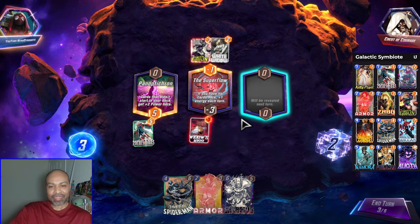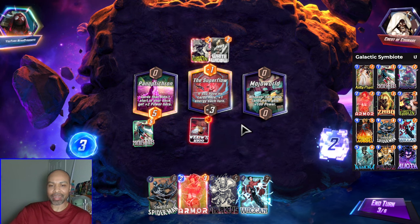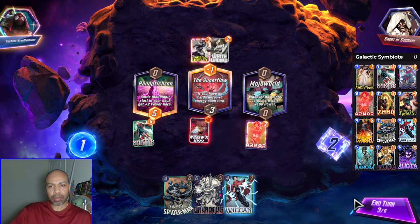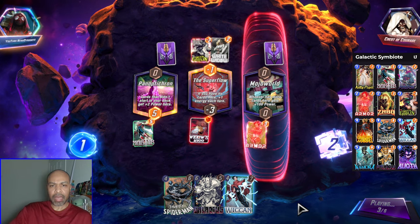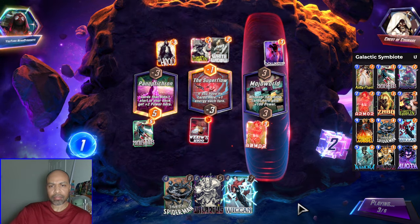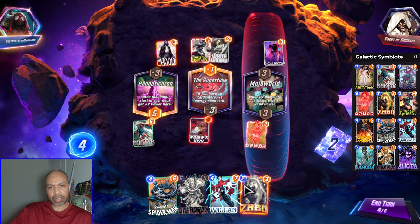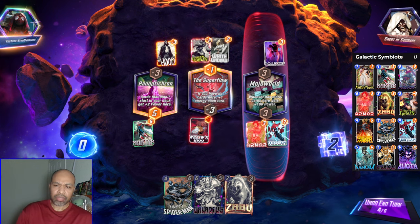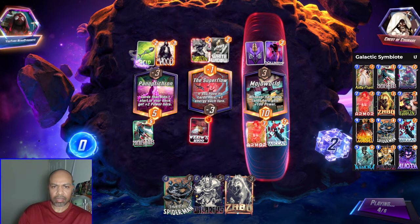No Galactus, sadly. And no Wiccan either — would have been back to back Wiccan gameplay. Let's go with Armor. Yeah, it's a junk deck. Maybe I fill a lane. Zabu and Wiccan — I can get Wiccan down here. I might need to draw into Captain Marvel. But this is kind of a sticky game. At zero cost, they are going full junk all the way.